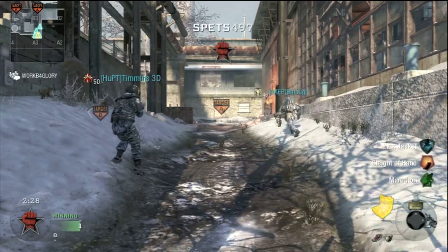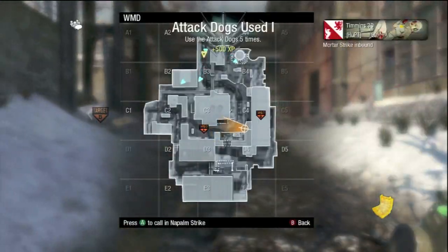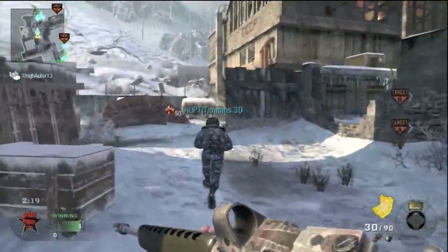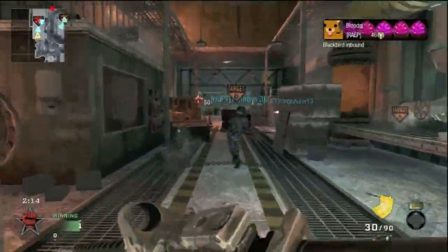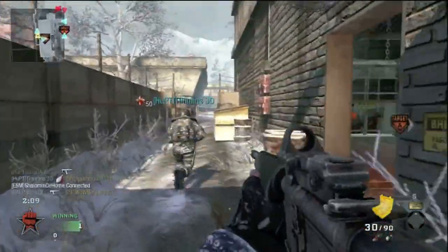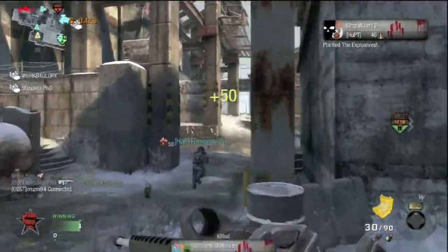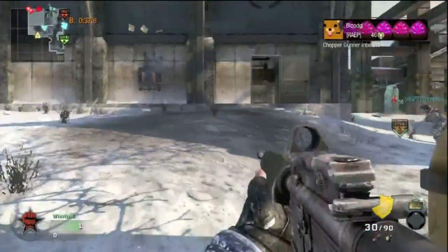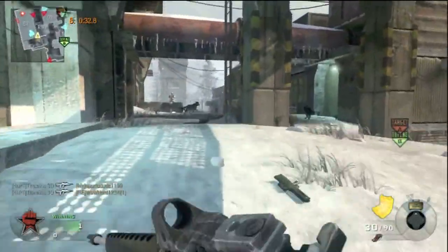I'm telling my buddies I'm dropping napalm on A, which means they need to go plant A because I can't go there. So we're gonna rush B. I'm rushing B with Timmons and Long Hauler, and Long Hauler is gonna clear one or two out. He's gonna drop into prone to plant the bomb while me and Timmons push past the bomb to provide cover. But they're all in their respawn animation, so it's pretty much game over. We have a Blackbird up from somebody else and they're gonna spawn there forever, so we rush spawn just to get a few more kills.